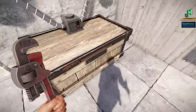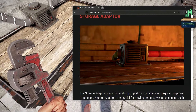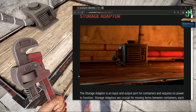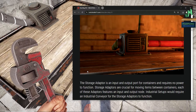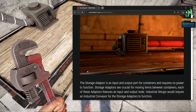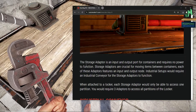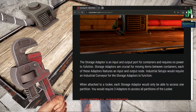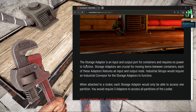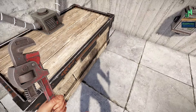Storage adapter: the storage adapter is the input/output port for containers and requires no power to function. Storage adapters are crucial for moving items between containers — each features an input and output node. Industrial setups do require an industrial conveyor for the storage adapters to function. When attached to a locker, each storage adapter can only access one partition, so you would require three adapters to access all partitions of the locker.